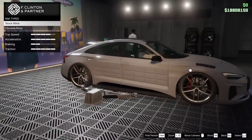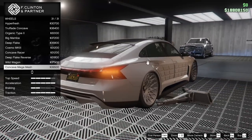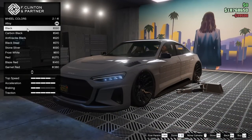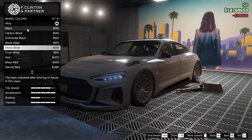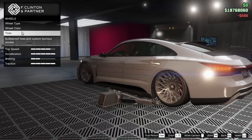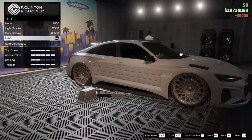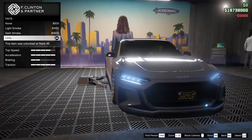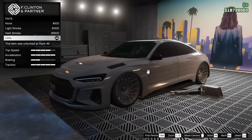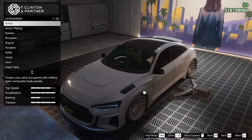For the wheel type, I actually really do like the stock wheels, but we are going to go for the concave mega mesh — I think they fit this car really nicely. For the wheel color, I'm thinking we're going to go stone silver, kind of to match up with the paint. We'll go bulletproof tires as well. And we are going to tint the windows all the way out — that does the headlights too, which is kind of annoying because I really like the look of the headlights, but I really want tinted windows, so I'll take it.